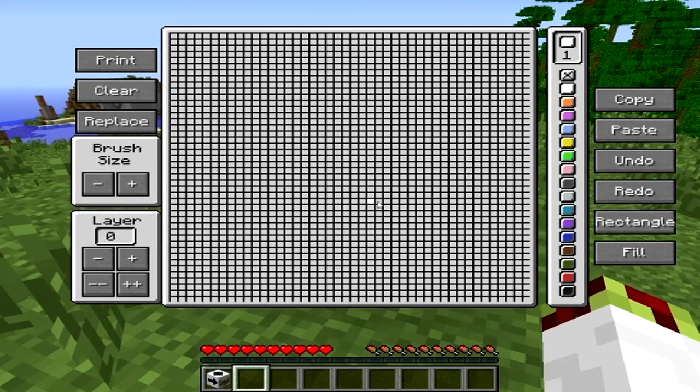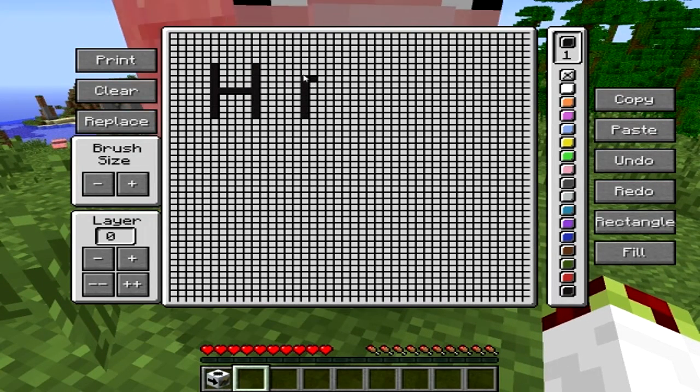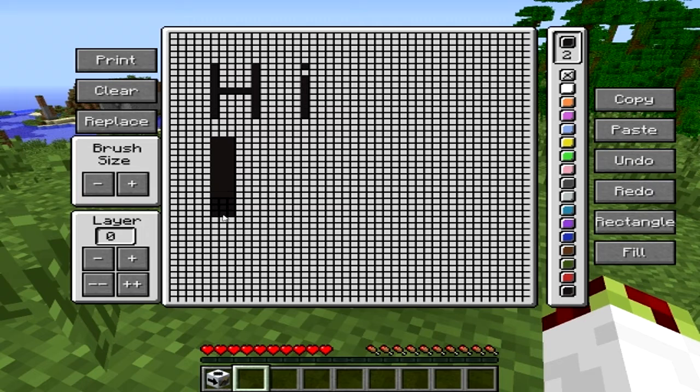I'm going to select black. Using your mouse, you go along to the colour bar on the right and click on the colour. Each cell in the 44 by 44 square grid represents one block of wool. You can also increase the brush size and paint bigger areas if you want.